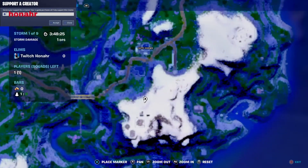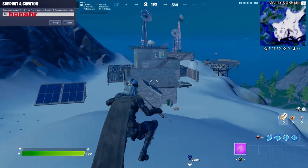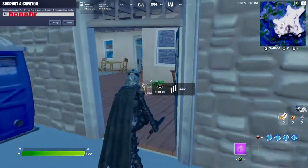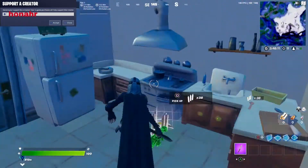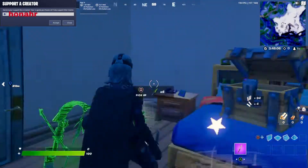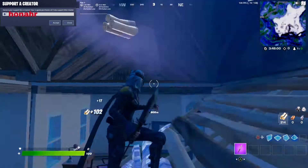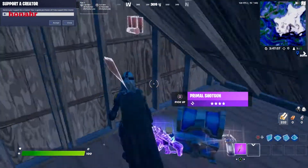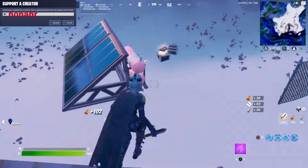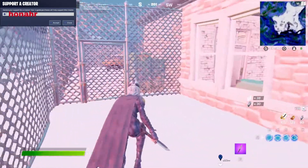Our next spot is going to be located up on this mountain south of Caddy Corner. I call it the Weather Station. You go in here — there are four spawns, three chest spawns, and an ammo crate. Go up here, break through this — there's a chest up here. Go over here, there's a chest over here by this thing. Walk through here.